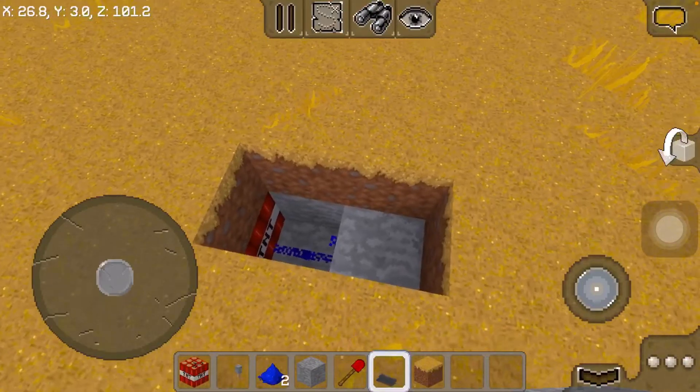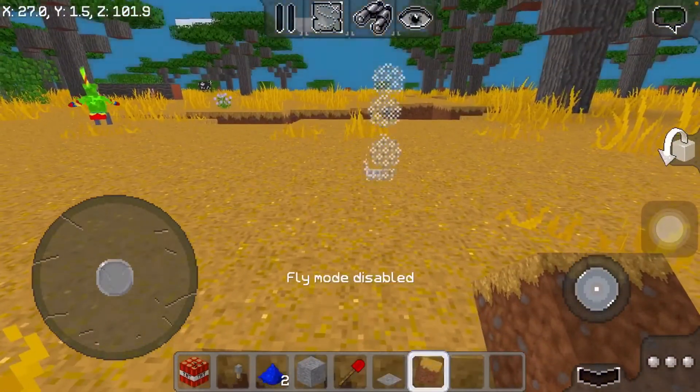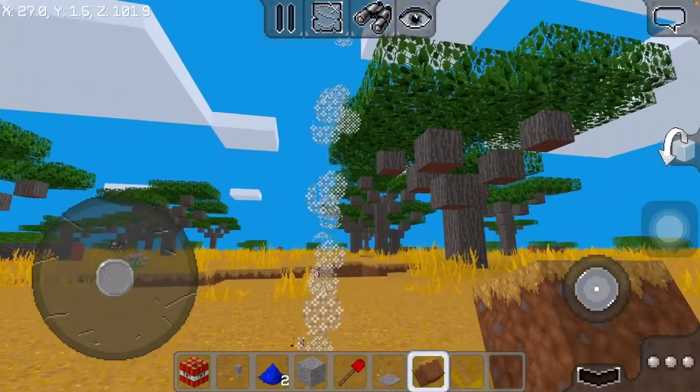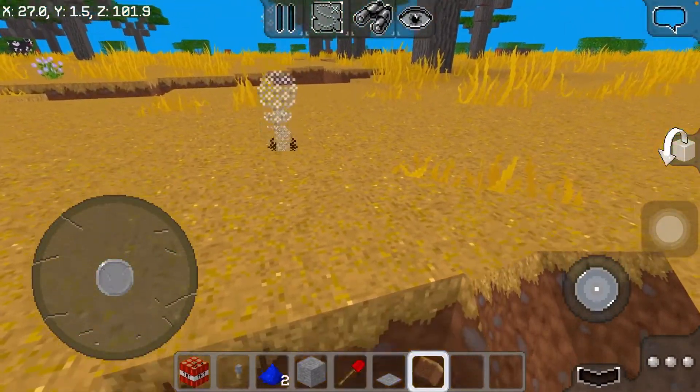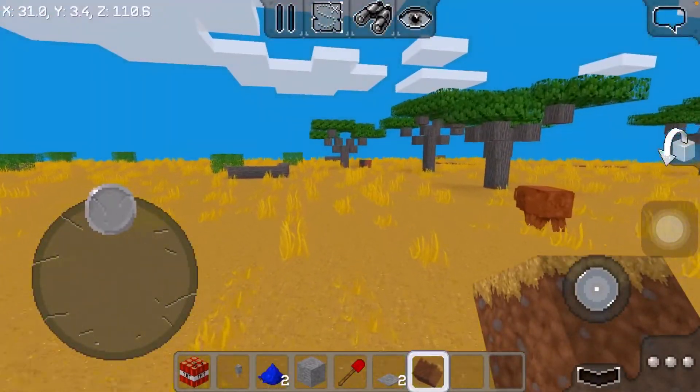And this is how you make a TNT Trap in Multicraft. You can use it in survival mode. Let's try it again if you don't understand.